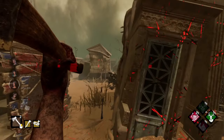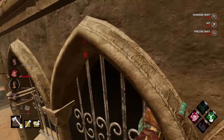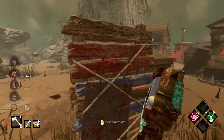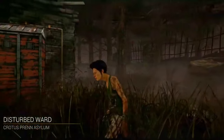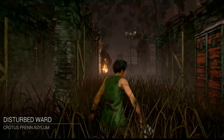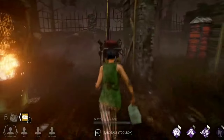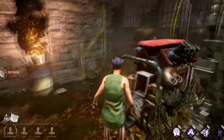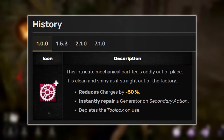Furthermore, not only did killers lack almost any kind of generator defense, but on the contrary, survivors actually had quite a bit of stuff that massively increased their generator efficiency. One of the biggest offenders was the original Brand New Part, which back in patch 1.0.0 allowed you to instantly complete a whole generator the same frame it was used, with the only downside being that it reduced your toolbox charges and depleted the item on use.